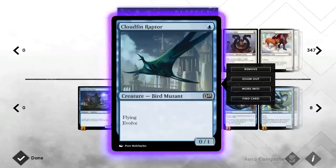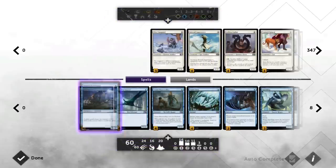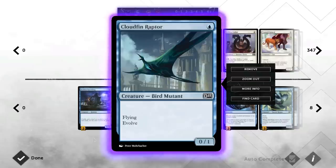The four toughness works very nicely with our next card, Cloudfin Raptor. The evolve mechanic lets you put a +1/+1 counter on it whenever you play a creature with higher power or toughness. So even if the Raptor is a 2/3 and you play Kraken Hatchling, the four toughness triggers another counter. This makes it an additional evasive threat for Military Intelligence, and with enough counters it can deal quite a bit of damage.